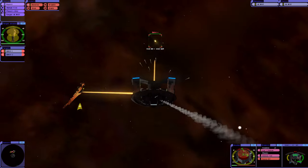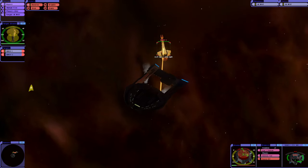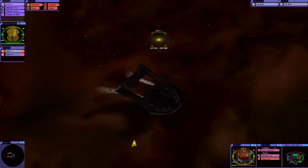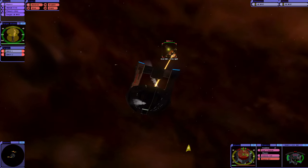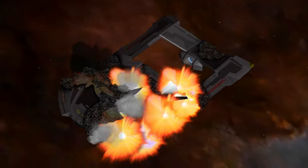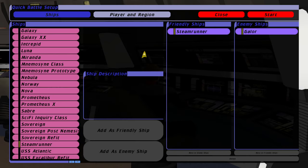We're already done for. He's dead! We've made no impression even on one Galor class, and they've made several impressions on our hull. And we're dead. Brilliant! So what I've done here is I've added another Steamrunner to our friendly ships and have taken a Galor out of the enemy ships.